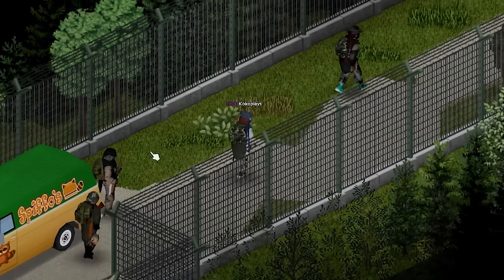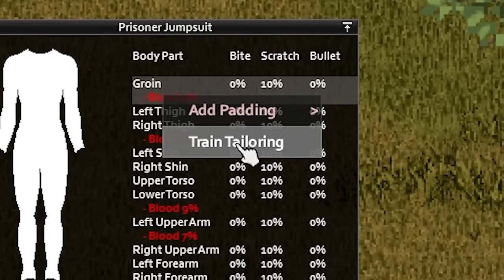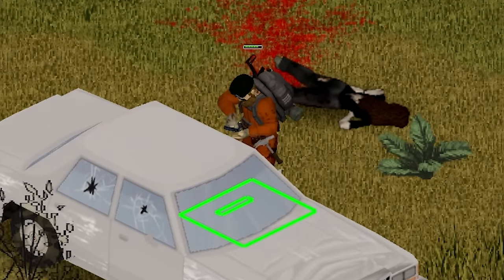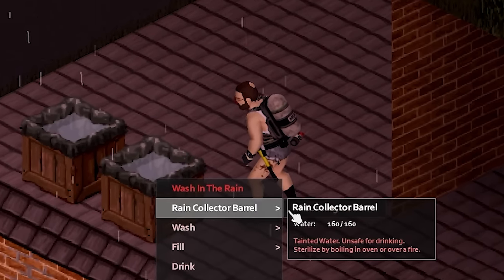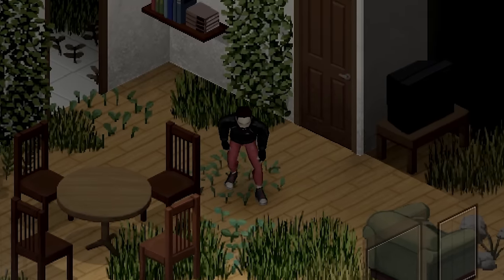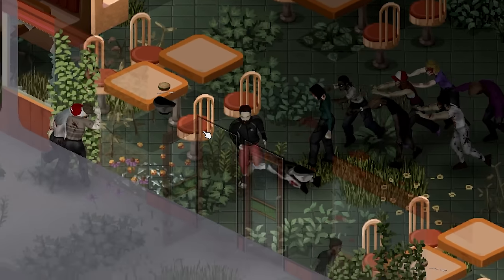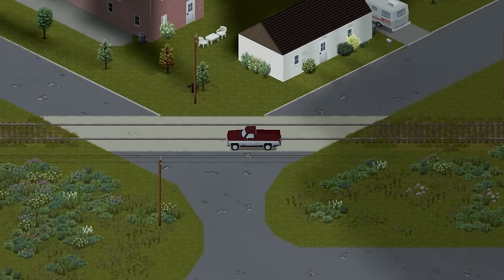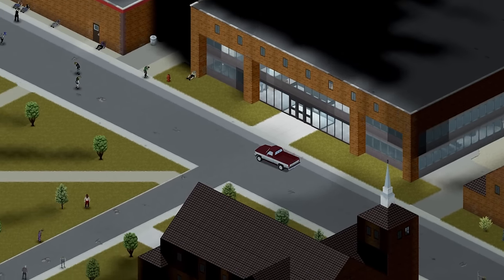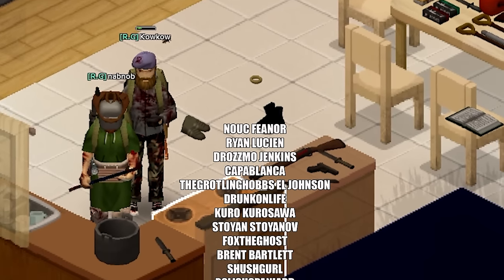I promised you some bonus mods and I shall deliver. Check out Better Electronics, Auto Mechanics and Auto Sewing for easier, faster and more automated leveling for those skills. If you're not sold on Plumbing, grab Snow is Water so your base doesn't run dry in winter. Also check out 10 Years Later, a huge overhaul mod that turns the whole Knox County into a true apocalyptic wildland. And I also wanted to mention the new standalone map mod Lost Province, which covers a giant island region somewhere in Canada. Finally, thank you to my channel members and Patreon supporters.